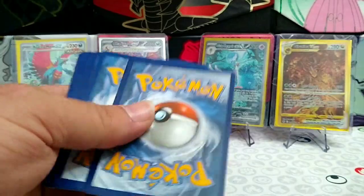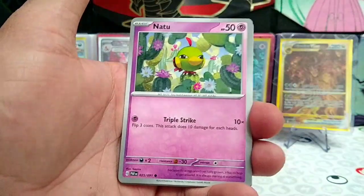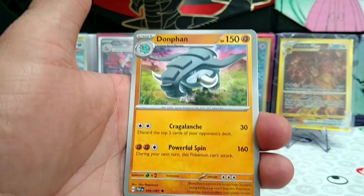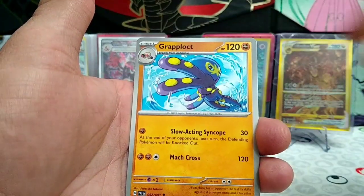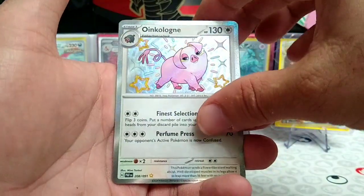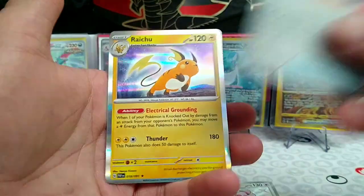Card code for the second pack. Fighting Energy, Haunter, Natu, Paldean Wooper, Tandemaus, Dawnfan, Nimmona's Backpack, another Grappaloct. Oh, we have a shiny Oinkologne! Behind that, we have a regular Rare Candy, Reverse, and a Raichu.